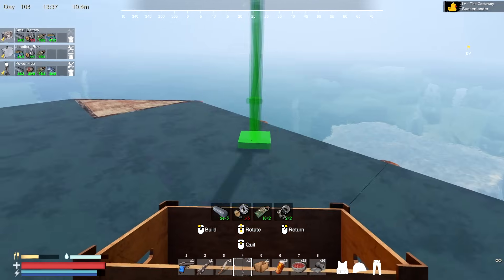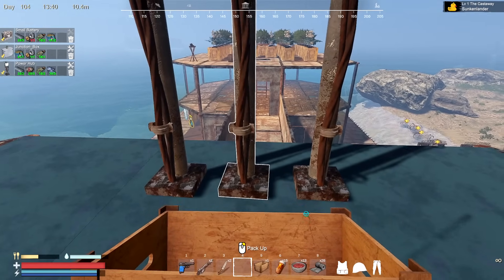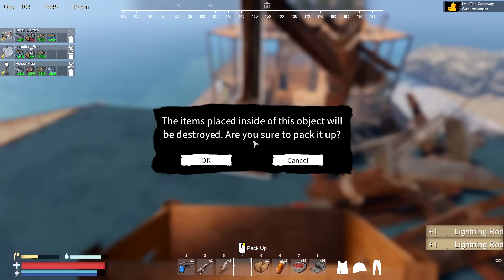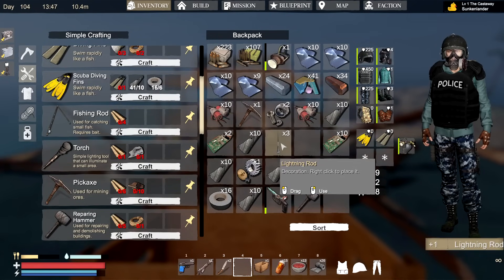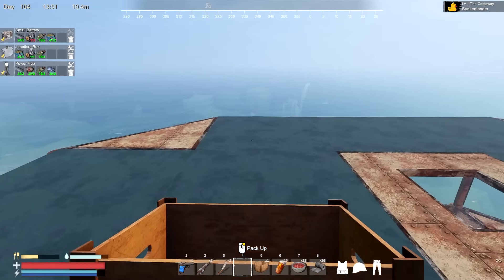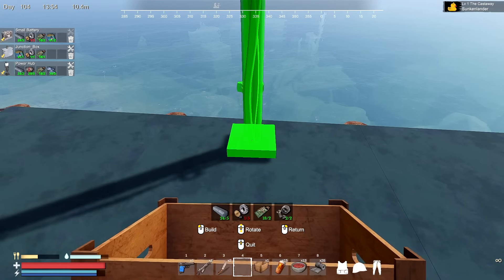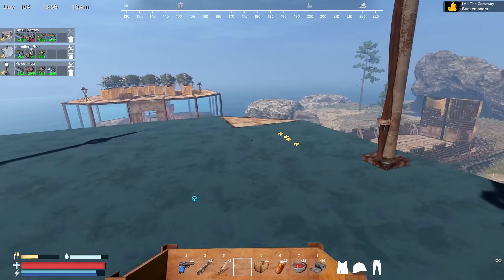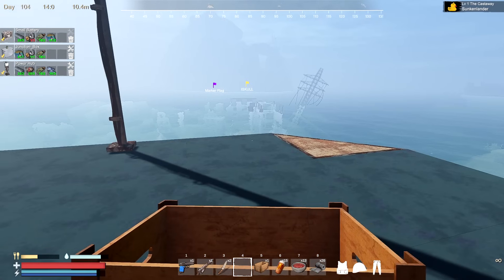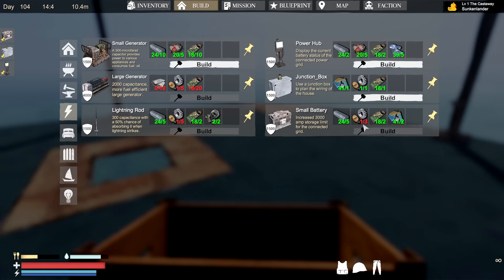I can spread these lightning rods out — one on each side. A lot of this is just testing and finding out where we can place stuff. I'll put another one here and one here. Once we get the blueprints for solar panels we'll be able to run everything together. I'm thinking the batteries will go in the middle — I think they can be built on anything, so that's not a problem.